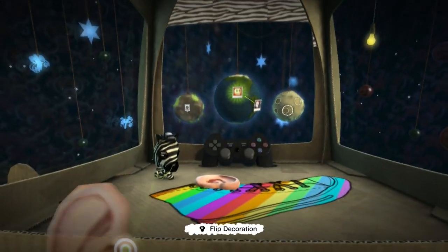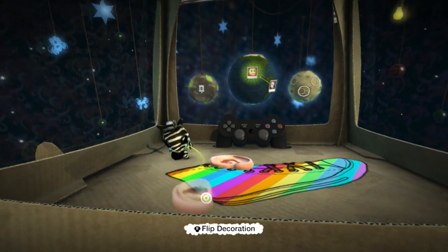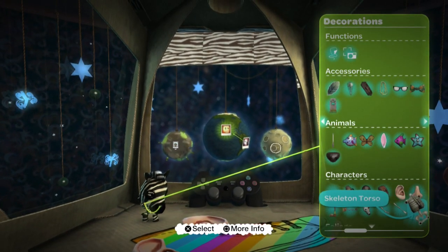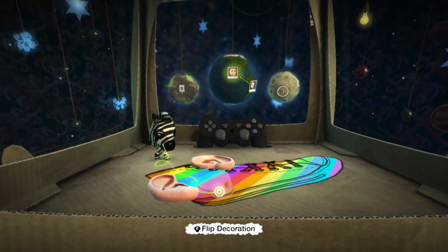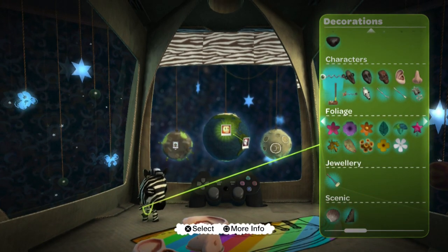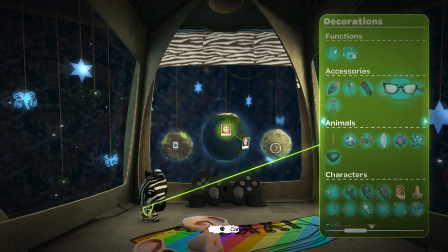We got the ear. Let me do another ear — I don't want it to be upside down. There we go. And then a nose. Let's make the nose reasonably smaller. I don't think we have eyeballs, or a mouth for that matter. Maybe we do in stickers. I'll just do sunglasses. It's cool.